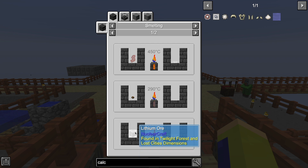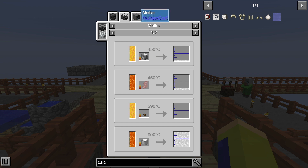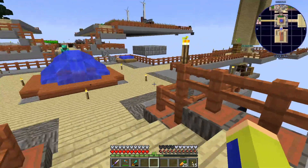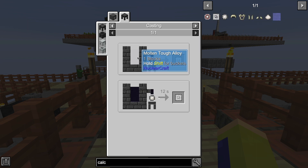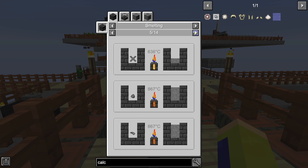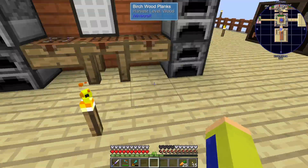We can find lithium ore in the Twilight Forest. So that might be the next thing we actually need to do - go to the Twilight Forest. I was not expecting to have to do that. And then the other one we needed was ferroboron, which was boron and steel. My guess is this one is also found in the Twilight Forest. Let me just double check. Yeah - Twilight Forest and Lost City Dimensions. So we have to go to the Twilight. Let's go.